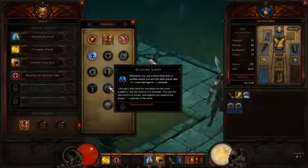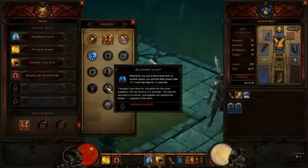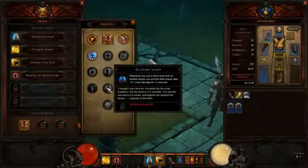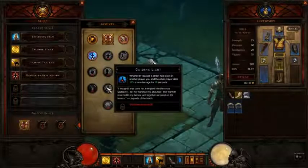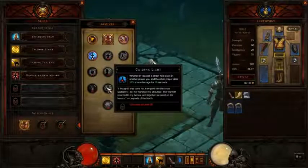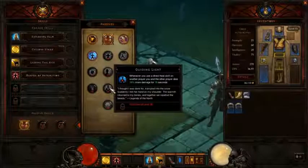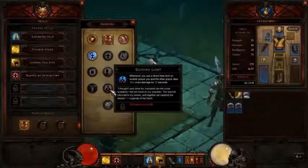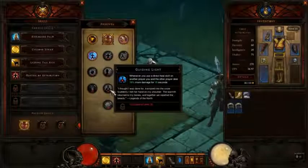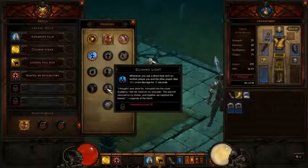Guiding Light. Whenever you use a direct heal on another player, you and the other player deal 16% more damage for 15 seconds. As I mentioned in the active skills guide, the monk is the primary healer in Diablo 3. So whenever you use your healing skill to heal another player with this passive on, you get 16% more damage for 15 seconds. It's a good damage boost and a good incentive to heal more, showing how the monk will be a really integral part of any well-put-together Diablo 3 group.